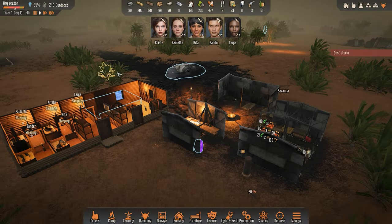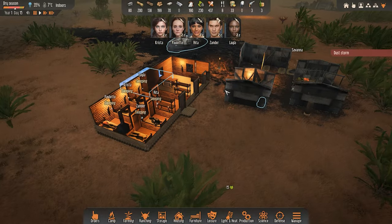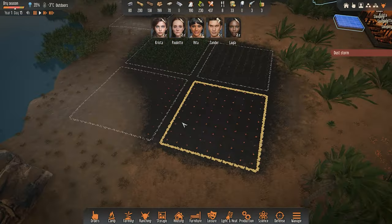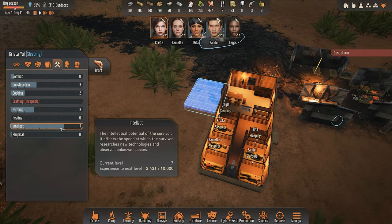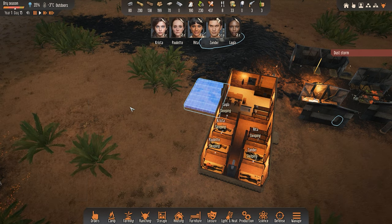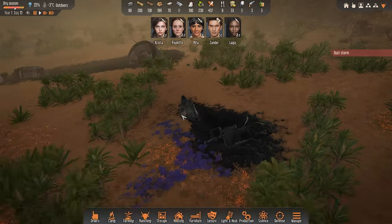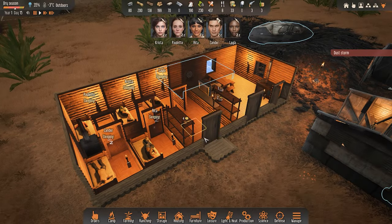So we'll finish the research for antibiotics and then we'll start with electricity, and hopefully we'll get electricity soon. That of course depends on how far Krista is doing. Krista is our resident researcher - she has an intellect beyond everybody else here, so she's basically genius level. We need her to keep on researching. I'm pretty sure she already knows how to do most of the stuff that we are researching.